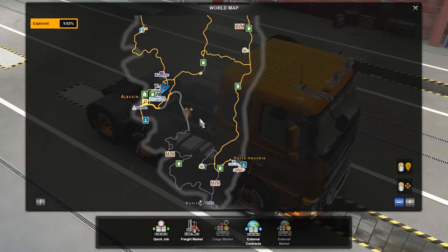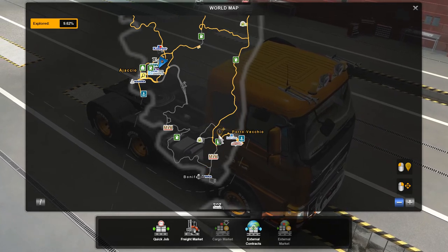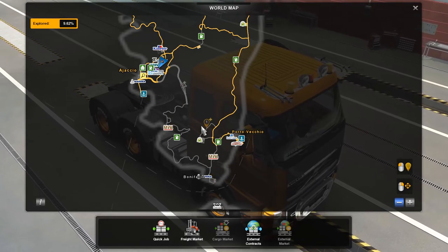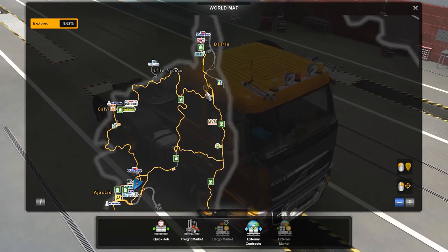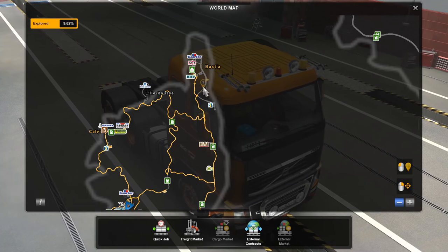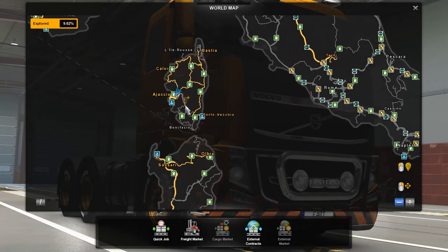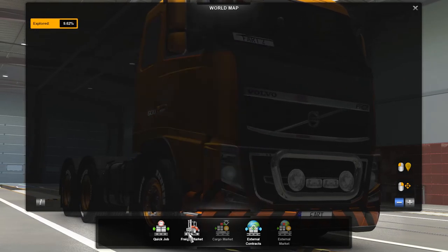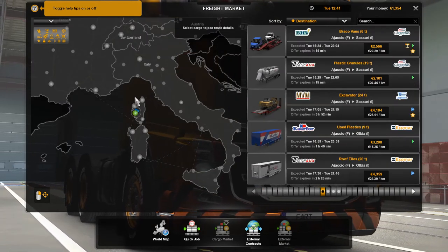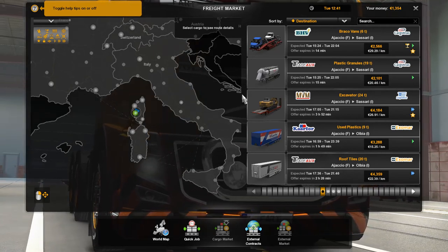What we're looking for now is something south. If we can pick up something, preferably to Bonifacio since we have not discovered it. Even Porto Vecchio would be fine because we'd be able to take this route south. Or Le Rouxet would be great because we haven't discovered it. But even if we could get up into Bastia, go to the Carrefour in Bastia, at least we'd be able to do a better job of discovering that as well. So when we go to the freight market, we're going to be looking for stuff from Ajako to either Le Rouxet, Porto Vecchio, or Bonifacio.